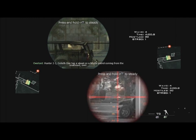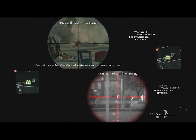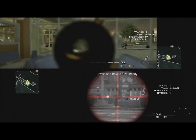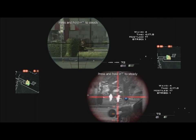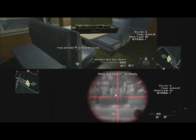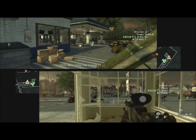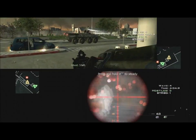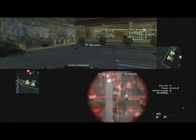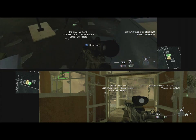Hunter 2-1, Goliath-1 has a visual on a hostile patrol coming from the southeast, over. Hunter 2-1, Overlord, advise switching to thermal optics, over. The core down, keep going. Halfway through. Almost done, stay focused. Five left. Hunter 2-1, enemy predator drone has spotted you, advise taking cover, over. Four remaining. Three left. Two left. One left. I'm out.